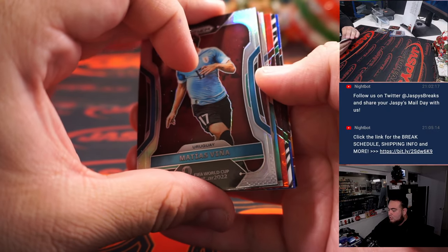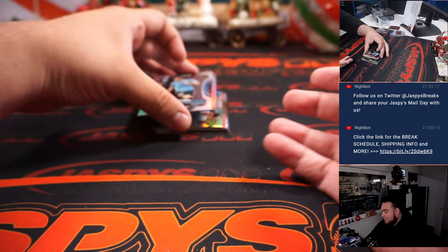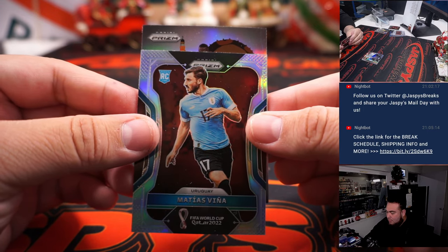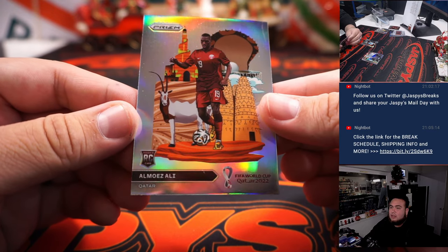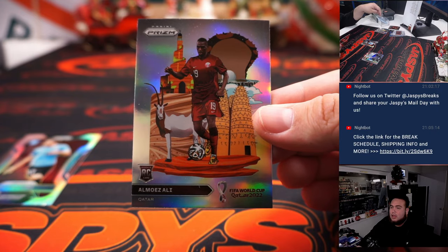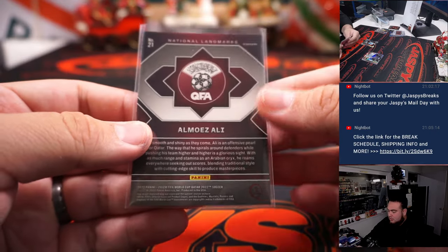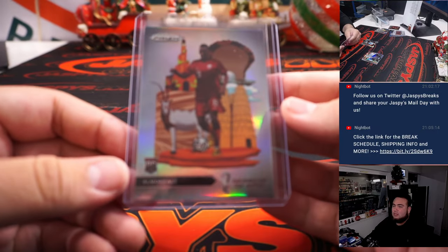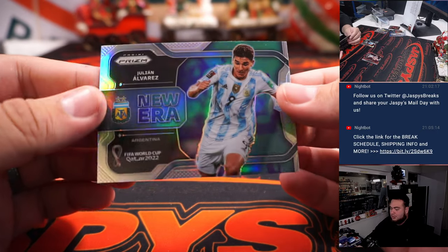Oh, looks like we got a landmark actually! Guess we can do the landmark first — that's our third landmark in this case. And it's for Qatar — Almoez Ali. And that's part of the 11-team combo, Robert Ruckel. Did get a Julian Alvarez but it's just a new arrow silver.